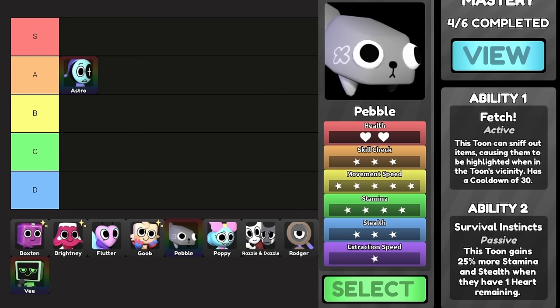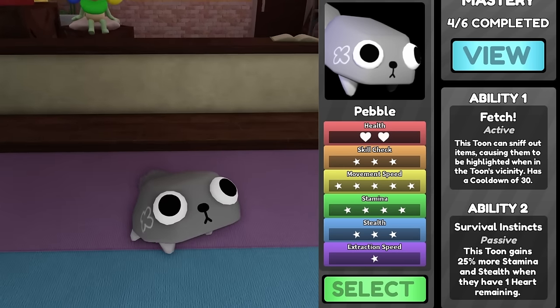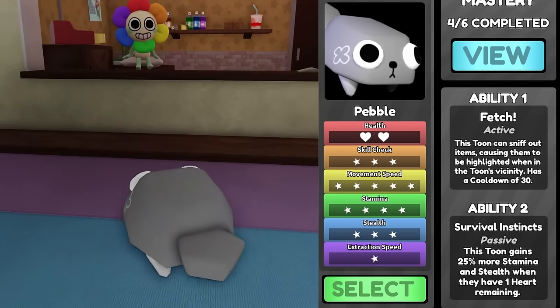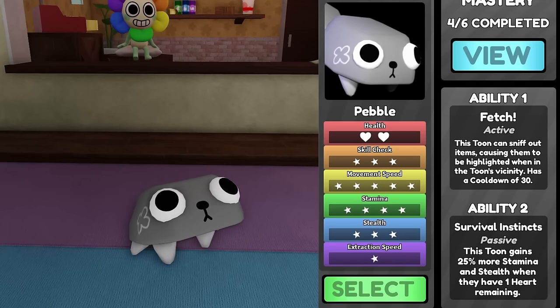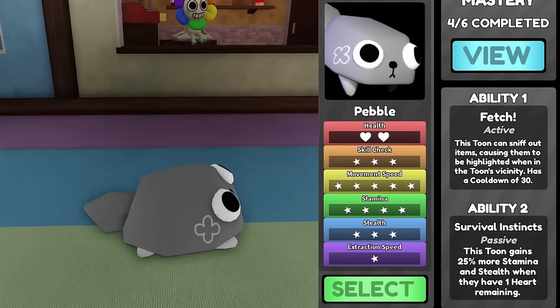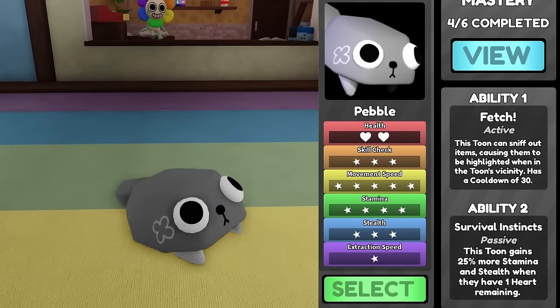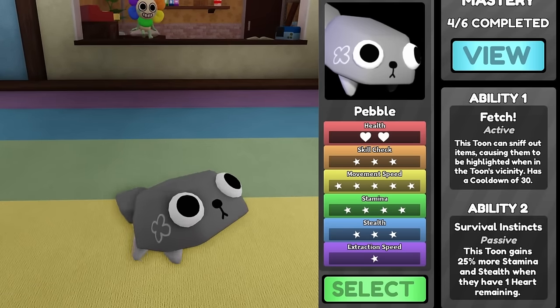Off to Pebble — everybody's favorite main, and definitely the cutest one. His active is the sniff ability, which highlights items around him. It is so useless in my opinion, unless you're looking immediately for a medkit nearby, but other than that it's really mediocre.